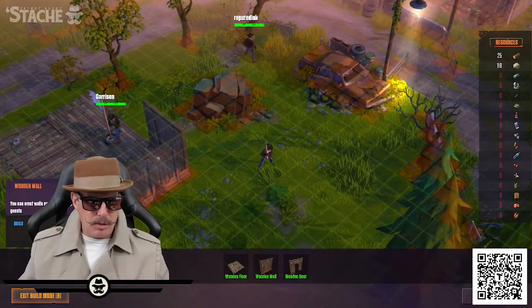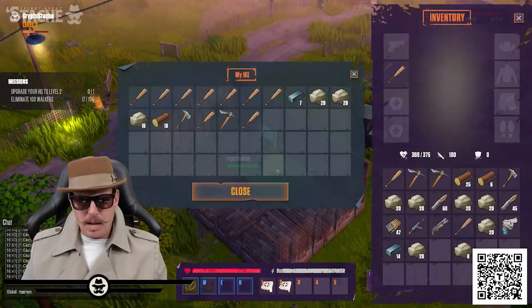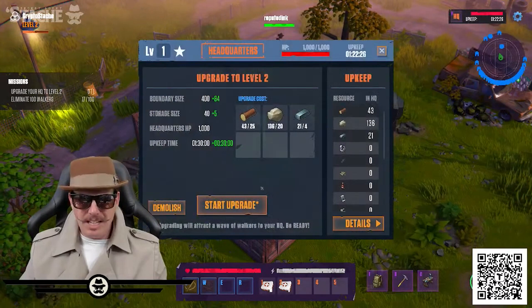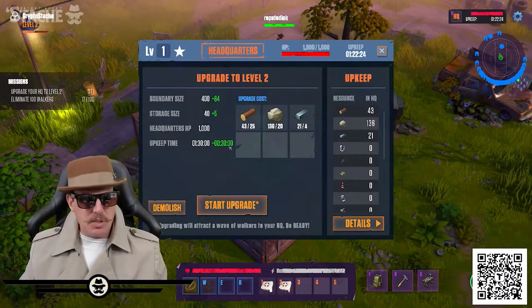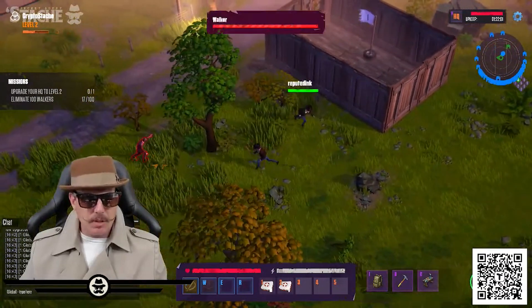I don't stand in my building. Let's go in and check this out. Look what happens when you do this - see, the HQ, you can just stick stuff in here. Now we can upgrade. And now that this is happening they're going to start coming at me. Make sure no walkers are coming after us - oh there's one!